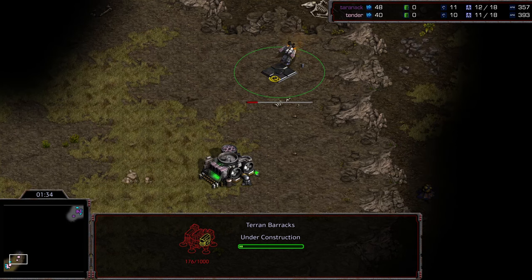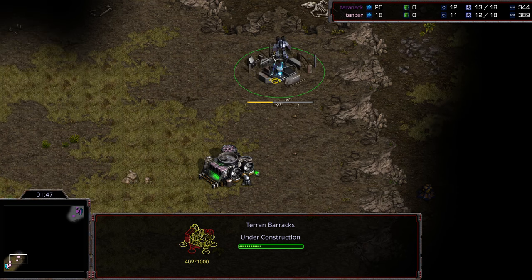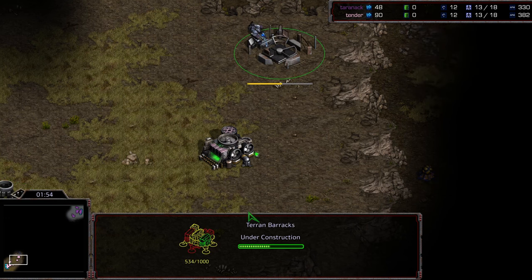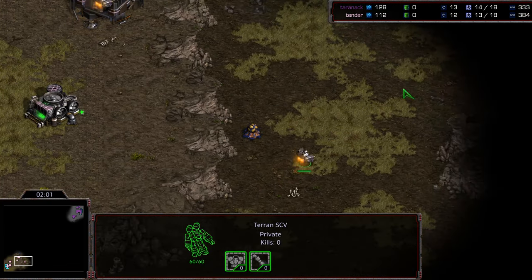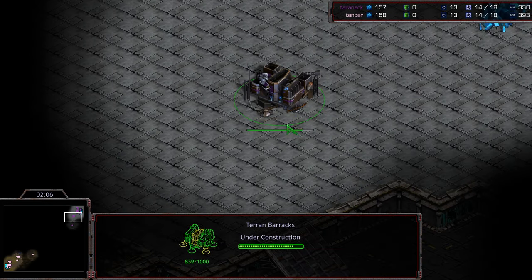Tenderization going for that barracks out to the corner. I'm trying to think about what I think about this. You can lift it off and get it in play a little bit more rapidly to get scouting information, but at the same time your Marines, as they're being produced, if there was any sort of pressure they have a long ways to run to get into defensive posture. Maybe not too worried about that. Refinery being built. I'm curious what some other top level players feel about planting the barracks out to the corner like that.